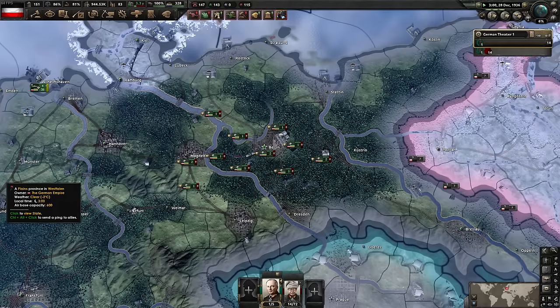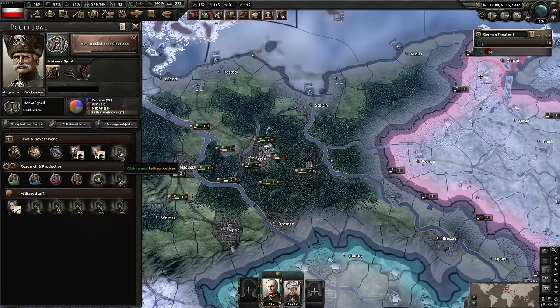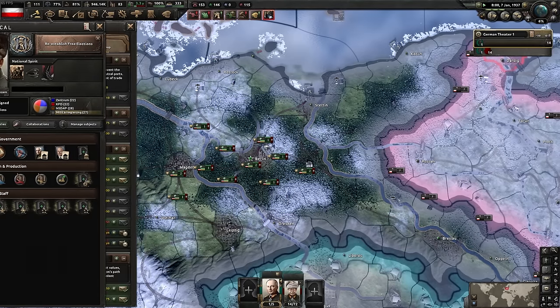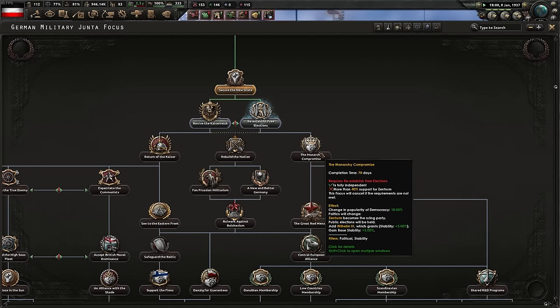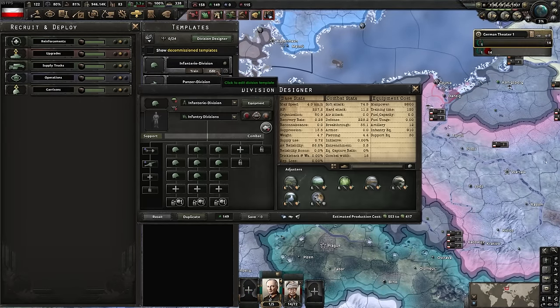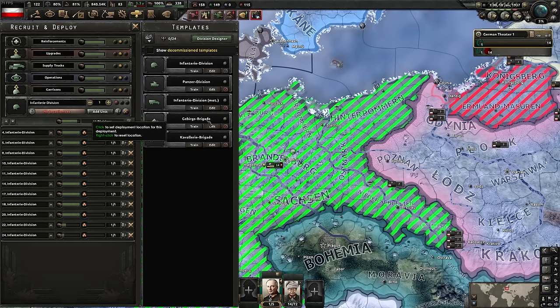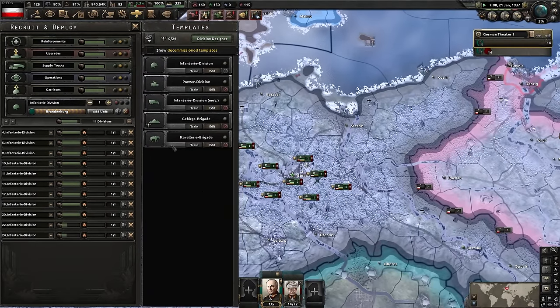Play whatever path you most enjoy. As the famous Doom account tweet says: 'You control the buttons you press' - if you choose not to press something, you can't complain about it. More political power: doing anti-fascist raids to remove unwanted ideologies and gain more democratic support, since we need 40% democracy support before selecting the monarchist compromise. We train more army - shift-clicking to queue multiple batches, set to low equipment priority so existing armies get supplied first.